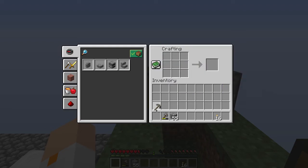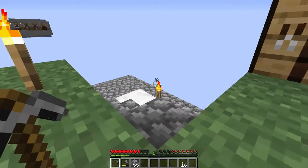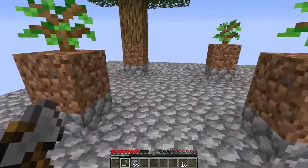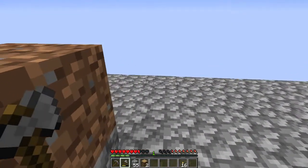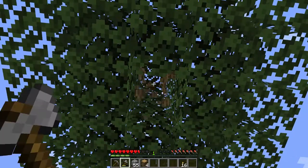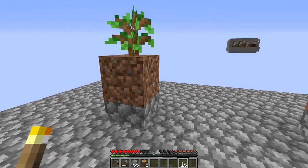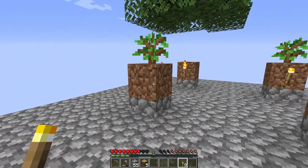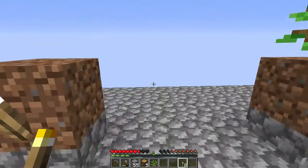I want to keep this stone pickaxe safe, so I'm going to make a new one. I've made this platform which is all bottom slabs - that means mobs will not spawn here. I just forgot I should make some ladders on the sides of the trees, and I also need to light it up so mobs don't spawn on top of the tree blocks.